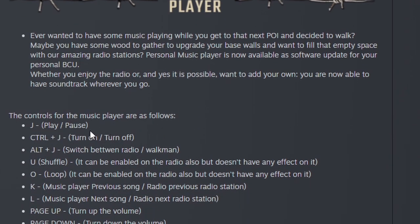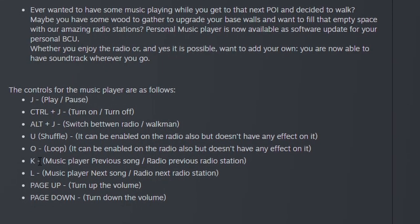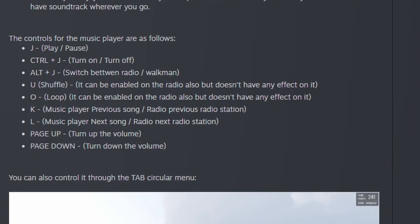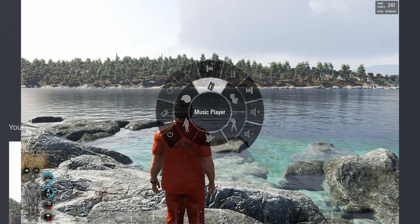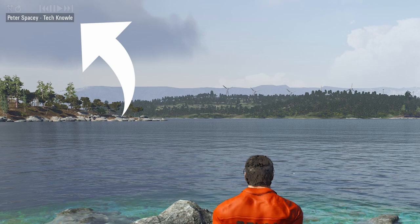The controls of the music player are as follows: Control+J to turn on and off; J to play and pause; Alt+J to switch between radio and Walkman. You can shuffle — it can be enabled on the radio but doesn't have any effect since the radio is the radio. O to loop it — same caveat applies on radio. K for music player previous song, or radio previous station. L for music player next song, or radio next station. Page Up to turn up the volume, Page Down to turn down the volume. You can also control it through the tab circular menu, and you can enable the UI for the music player in the menu so it shows you which song or radio station is playing.